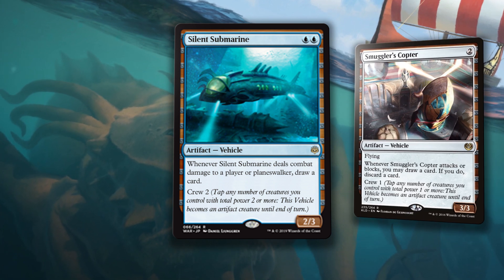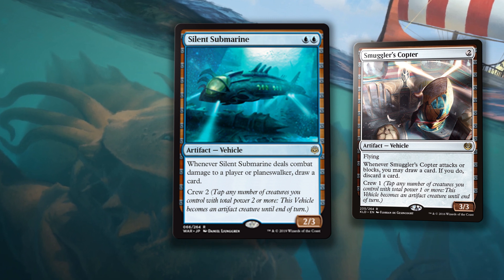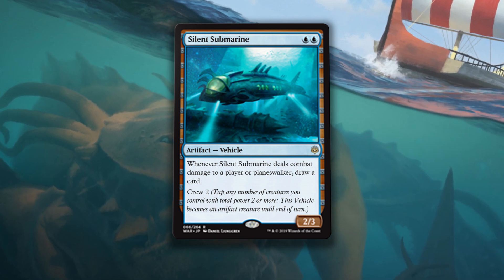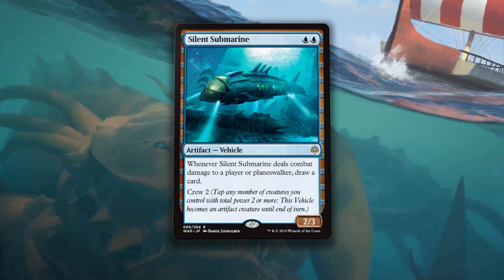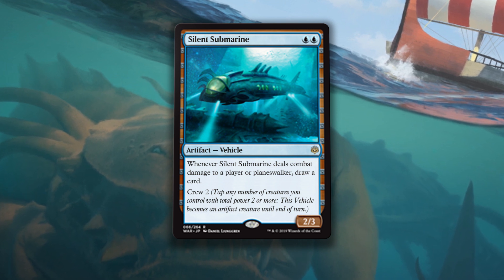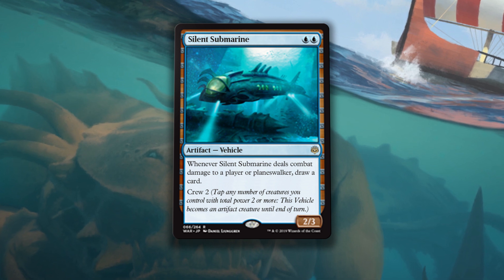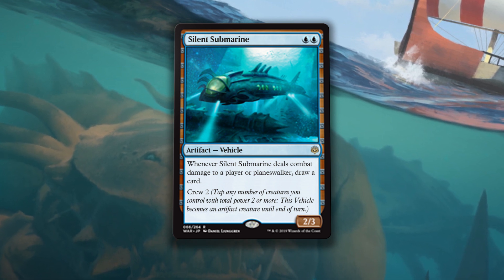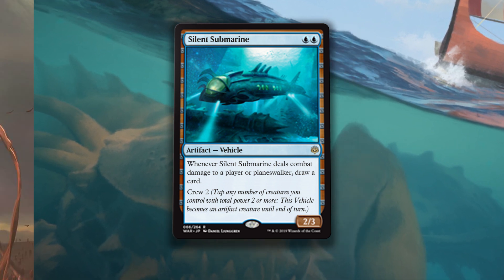This is clearly a watered-down Smuggler's Copter, and I think everyone is okay with that based on how the copter's tenure in standard went. Two mana for a 2/3 that requires a two-power commitment to get going isn't really something to get excited over. The trigger is nice, and being able to draw cards even when you're hitting a walker is good value, but it still has no evasion, dies to a ton of removal, and requires two power to use. I'm honestly not sure I can get behind this card. It just doesn't wow me as much as most of the rares we've seen in this set. Bummer.